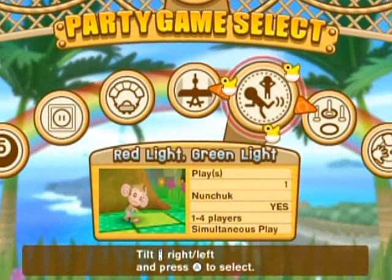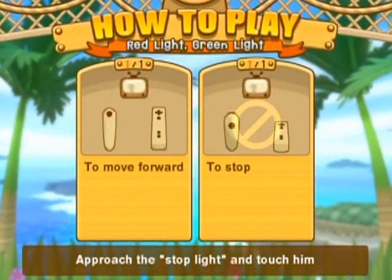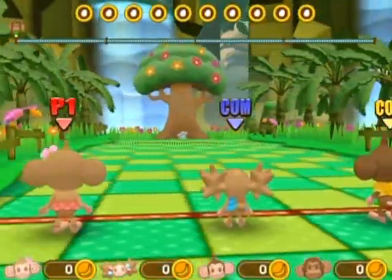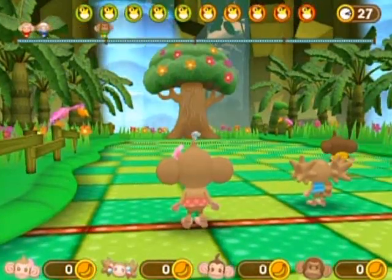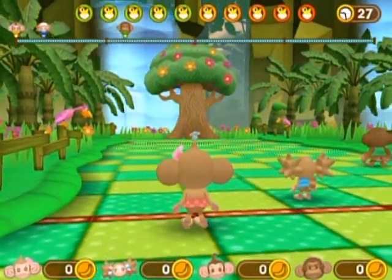Next game! We're getting through these fast now. Red Light, Green Light! So you just simply waggle to move forward and stop by stopping all those waggles. And you should probably know how to play red light, green light if you've ever been a kid. You just go when they're not looking and stop when they're going to be looking. That little meter at the top of the screen indicates when they're going to look. Oh shoot, I didn't mean to twitch! I didn't get very far anyway.